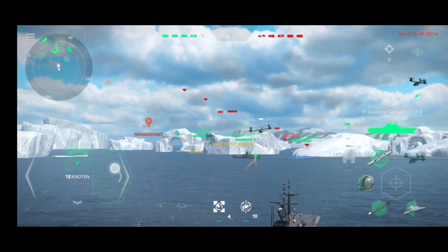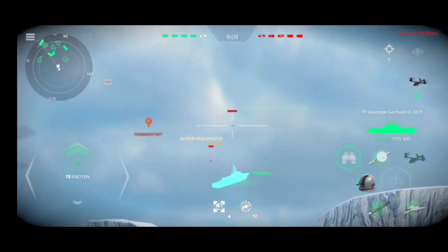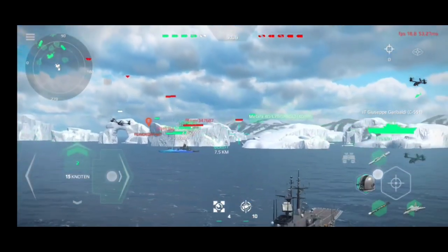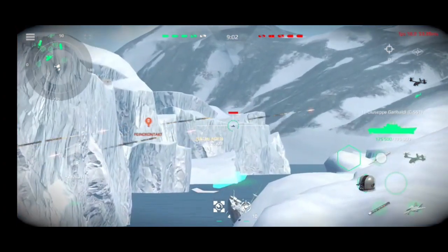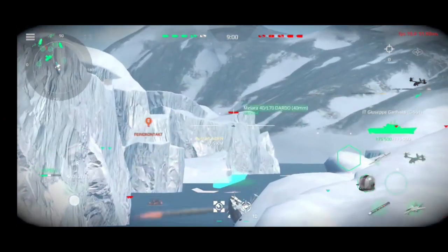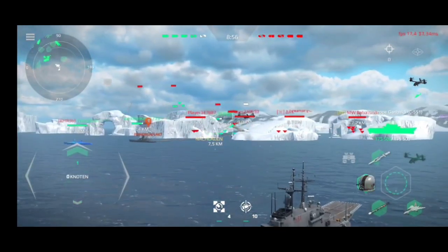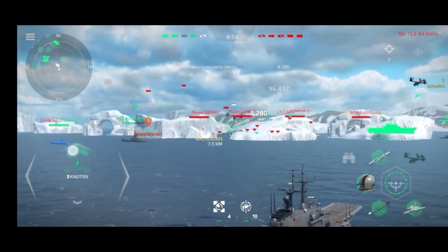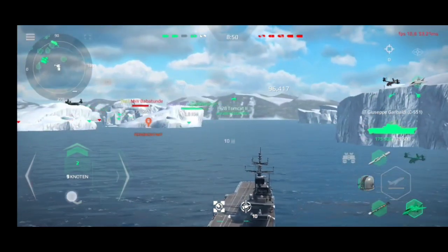Starboard turn. Missile silos — transfer target package Alpha Bravo 22. Half astern. Missile silos ready for launch. Receiving awareness. Take course one six zero. Half speed ahead. Ready for launch.